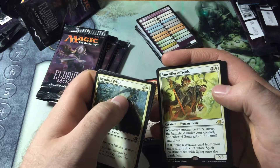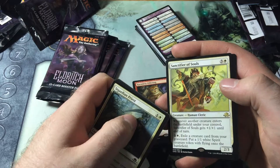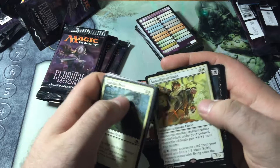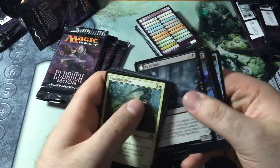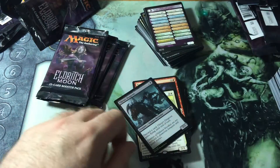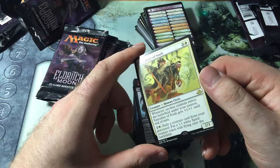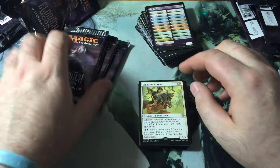I don't think I've seen this one yet. Three white for a 2-3. Whenever another creature enters the battlefield under your control, it gets plus one plus one until end of turn. I remember that now because I wanted to get this for a deck, and then I realized he doesn't get plus one counters and I was immediately turned off. Two white — exile a creature card from your graveyard and put a one-one white spirit token with flying into play.